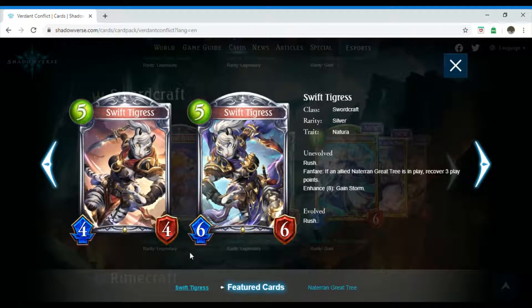Next up we have Swift Tigris, which is a five-costing Swordcraft follower. Its rarity is silver and it has the trait Natura. Unevolved, it has Rush and Fanfare: if an allied Naturan Grey Tree is in play, recover three play points. Enhance eight: gain Storm.